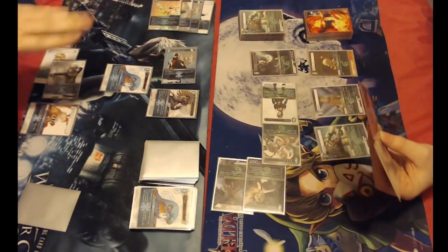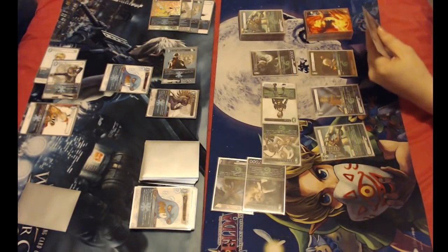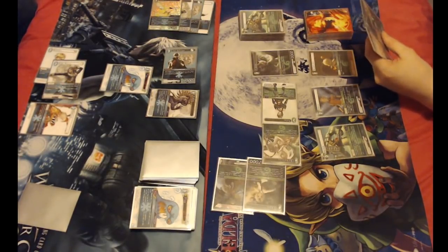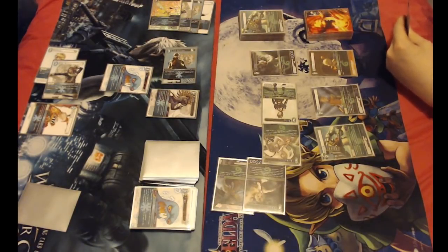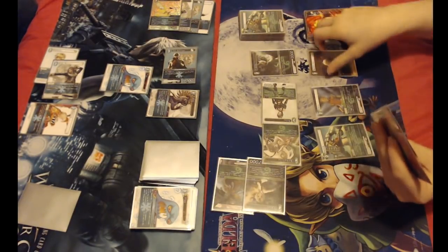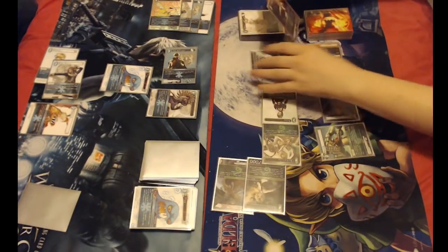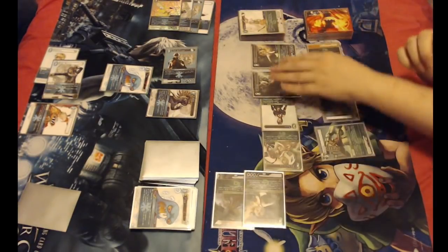Could have just dropped Orphan and then Genesis takes the last card out of your hand anyway. But resources like Y'shtola that your opponent doesn't have to spend a card to get use out of are quite good against ice. Zidane just because.